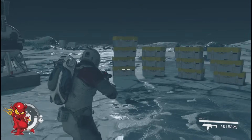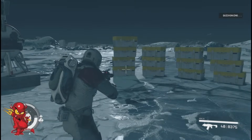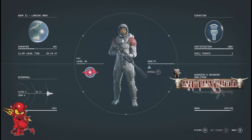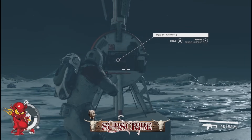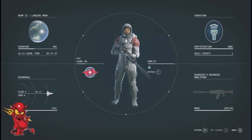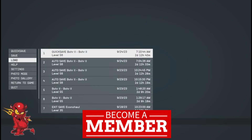Hey guys, I brought you a video yesterday showing how to get infinite legendaries, weapons, ammo and all that — quick save, load, quick save back in. There's a new way that works on PC. I can't get it to work on Xbox, maybe it's just glitched for me, where you just loot your outpost command right there and it resets it.